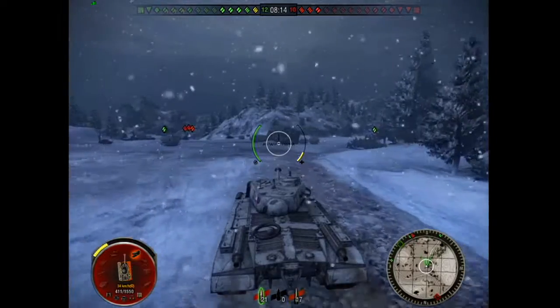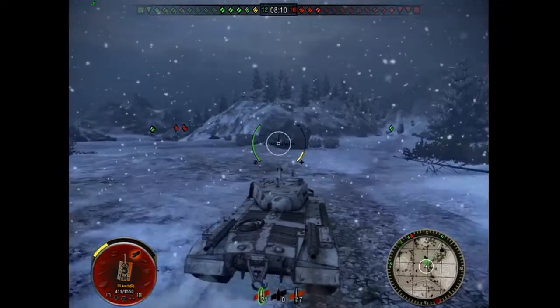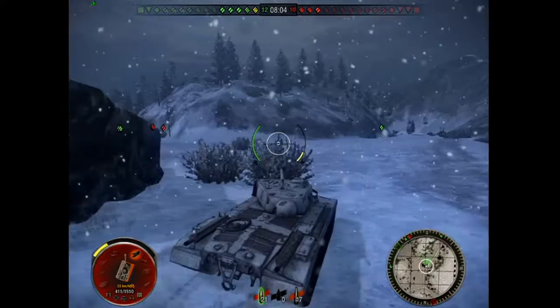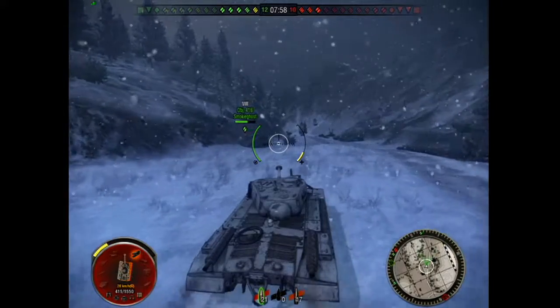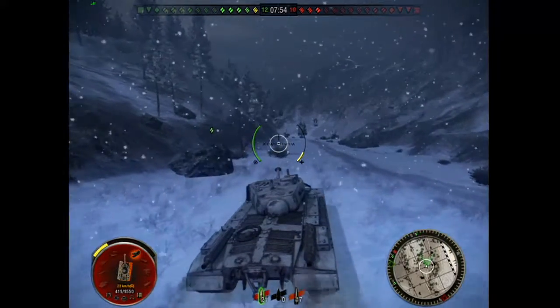If you leave a tank behind, that tank's gonna die, or it won't be able to support you because you're five miles ahead and it's just chugging along at one mile an hour like a Churchill or something. The slowest person in the group is the pace setter — everyone's gotta go with that slow person.